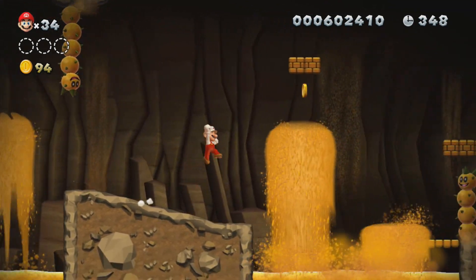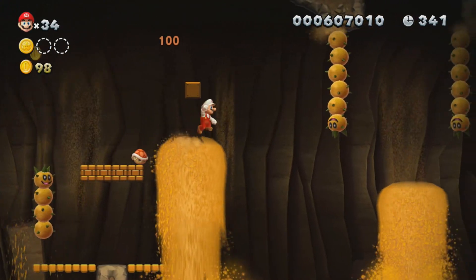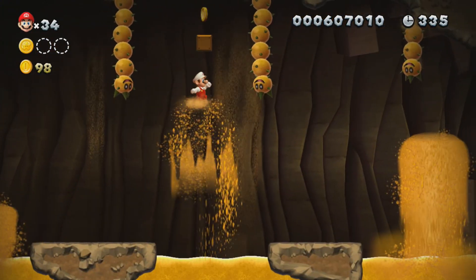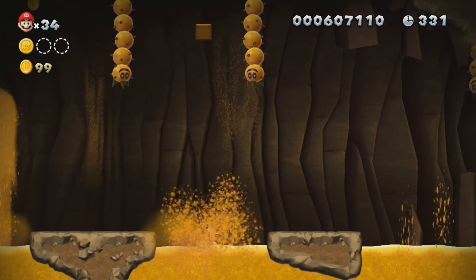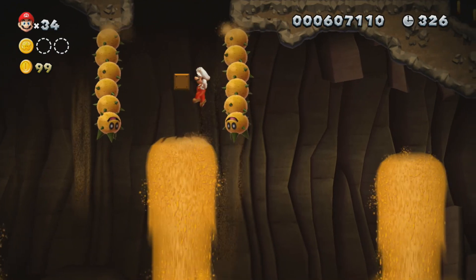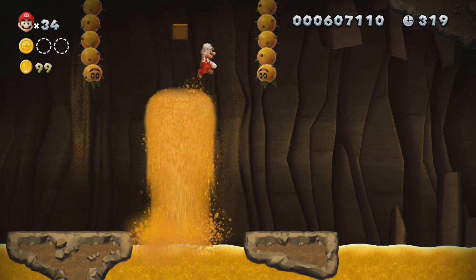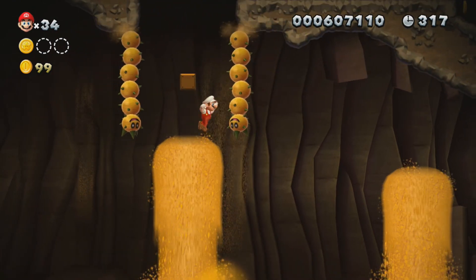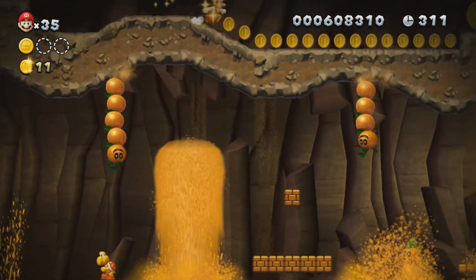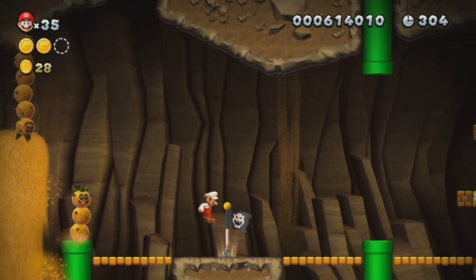I thought there was a star coin up here — oh, there it is. I knew there was one up high like that. I'm pretty sure all the star coins in this level are in hidden alcoves like that. In fact, I think the second one is right here. Also, that quicksand will suck you in, so you don't want to get caught by it — keep jumping. Luckily, the sand pillar here will help you get up.